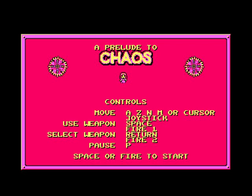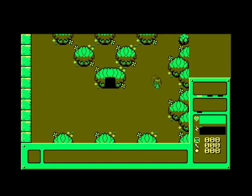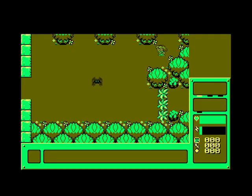This being on the Amstrad CPC — it's a system I owned, the CPC464, back in the day. You can use keys — 80ZNM or cursor keys — or joystick. I'm assuming this is a two fire button game so we'll use joystick. So I think what we've got to do is go around finding jewels, and it's a maze type game so it's going to be a little bit frustrating.